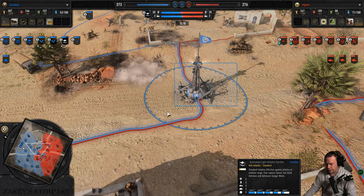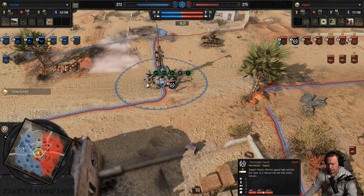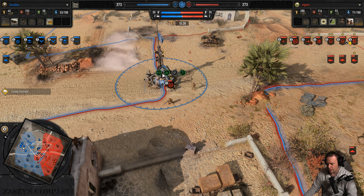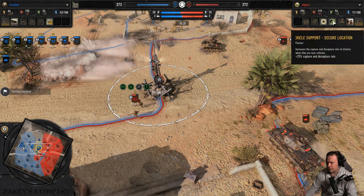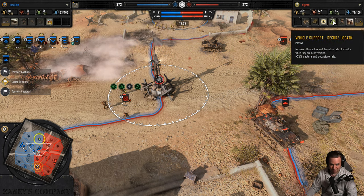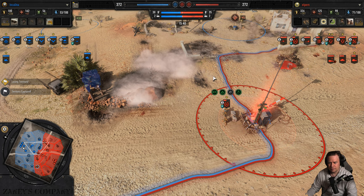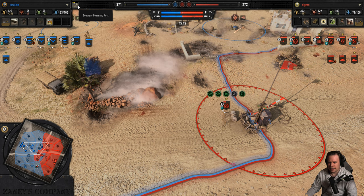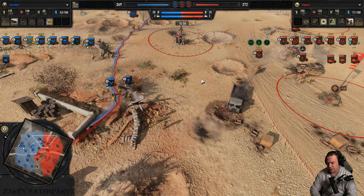Smoke! Moving in to capture now. A little bit of cover — they can't stay cloaked but it's not much. We see those passives coming in and he's super quick on the cap. Enemy has our victory point. All thanks to the secure location — 25%, that's neat.